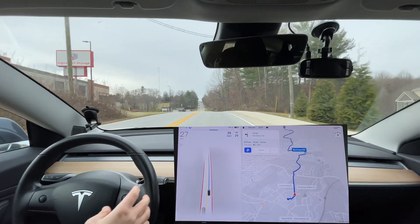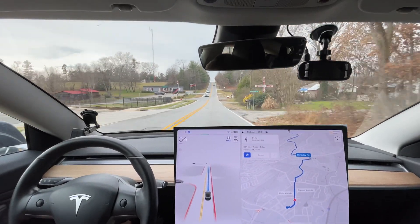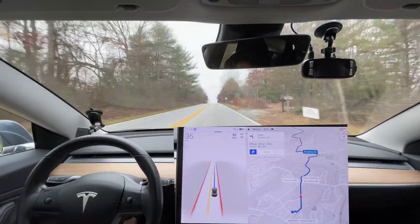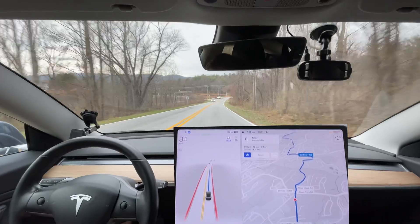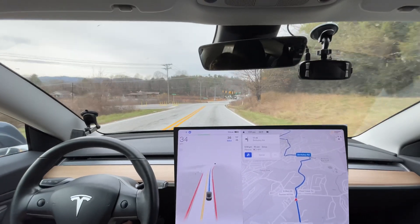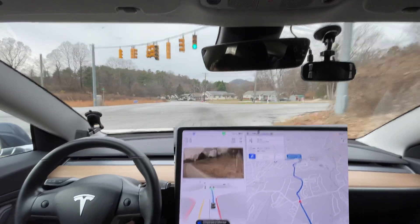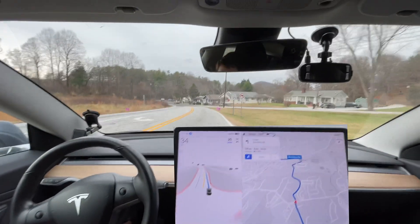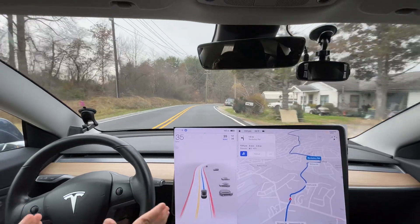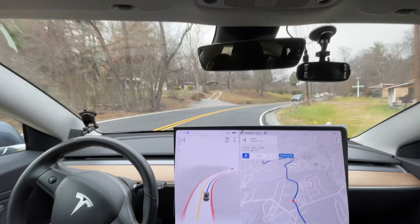The speed limit is actually 35 on this road. We'll make one more stop and then we'll be on the way to my parents. Let's see how it does slowing down on this hill — the light turned green so we're fine. Traditionally it doesn't see the light soon enough. Almost got in the wrong lane, and a little fast coming over that hump. It could have been a bit more aligned in the lanes right there, but the bright side is it didn't make any jerky maneuvers — that's important.